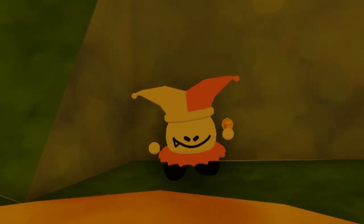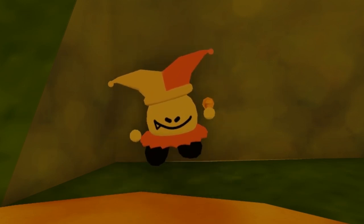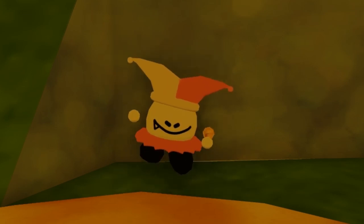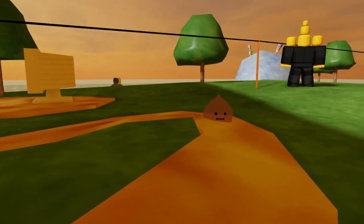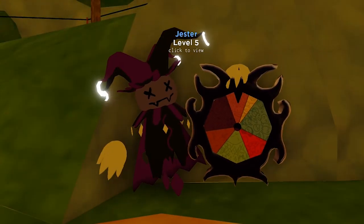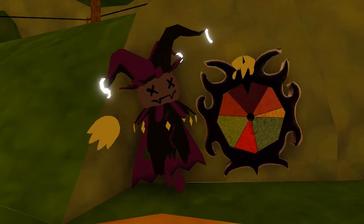On the other hand, we have Jester, which is probably one of the coolest and most interesting towers added to the game. He has a random chance to spawn enemies, allies, poison, burn, spawn mana, and even take away mana. As you can see, one of our ally Slimes is joining the battle. The final level of Jester looks extremely cool. It has a lot of different things it can do, and will do them a lot faster.